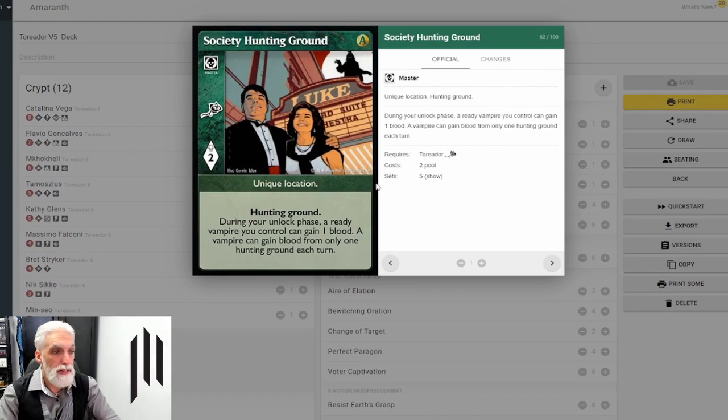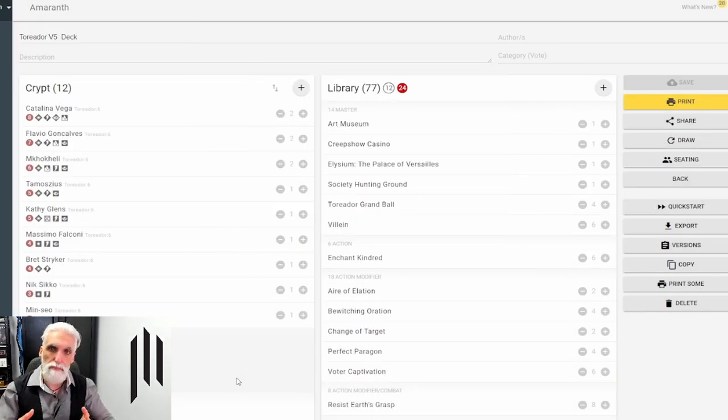Society Hunting Ground is probably another card to look at having two of, taking you up to 79 cards — it gives one blood to a vampire you control during your untap phase. Remember this deck is going to bloat. Your vampires will use blood to gain more pool for you, and your predator is bleeding you, but most likely they won't be able to bleed you hard enough. You might gain three, six, or even more during the turn — you don't care, as long as your vampires are fine and not getting into combat.